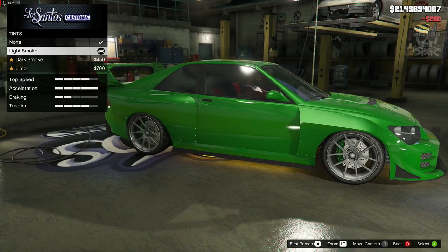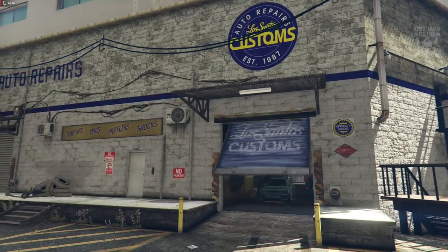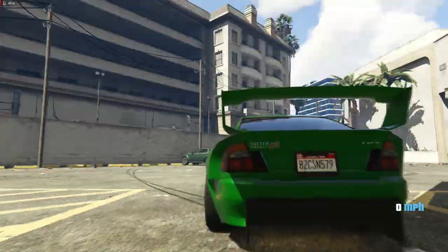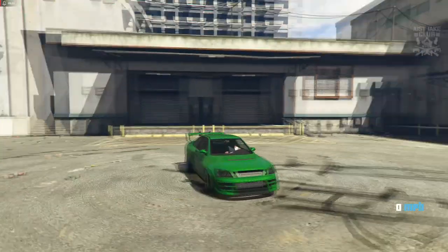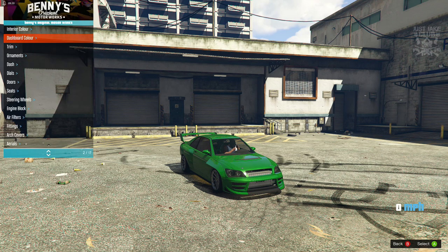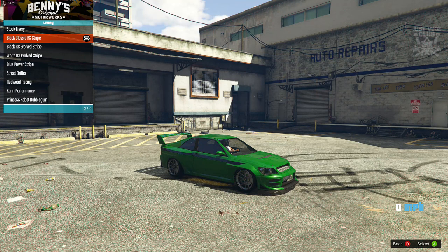To finish off the build within LS Customs, go to windows and purchase the light smoke window tint. There are a couple more steps we need to take, but we'll get the light smoke purchased first and then get outside onto the street. As you can see, this car is looking amazing — I completely forget how awesome the Sabre Turbo RS looks. Anyway, let's get into the mod menu, go to vehicle options, menu customs, Benny's. The first thing we need is the livery.